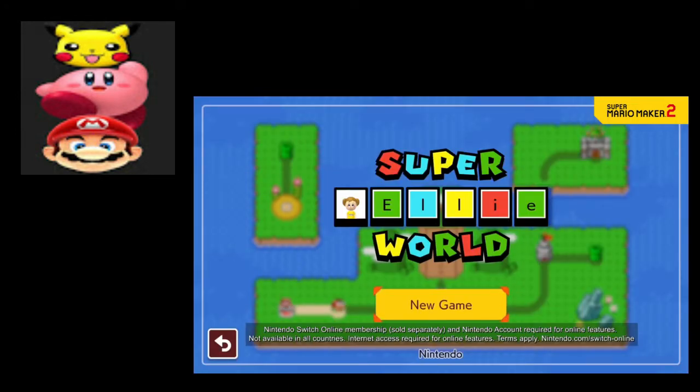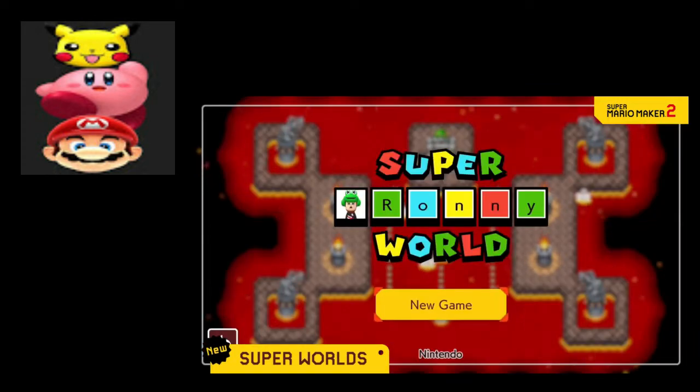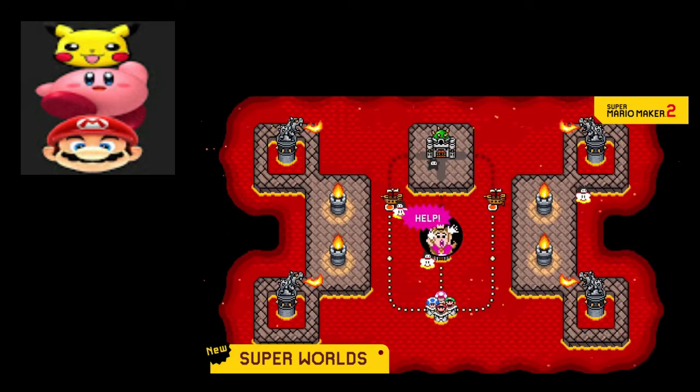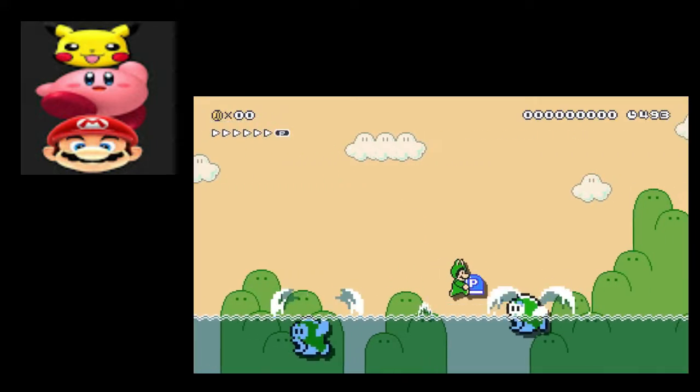Excellent. Unveil your very own Super World. There's really no reason to pick up any of the older 2D Mario games now — Mario Maker 2 has almost everything. No fuzzies though, but can't complain.